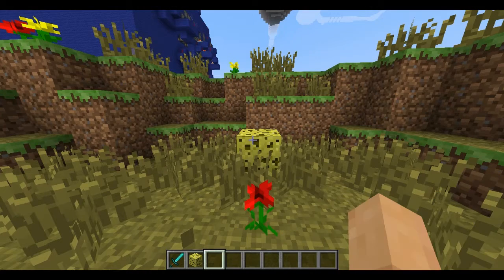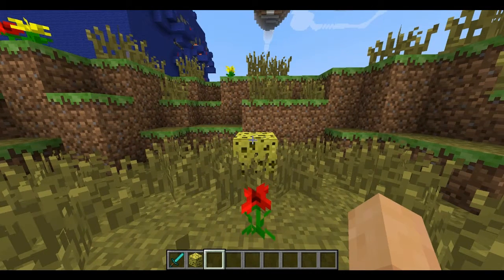Hello everybody, it's Megan. Today I have a new recent project for you. So there's a mod out there called the Lucky Blocks mod. And so what are the chances of it spawning eggs or snowballs that drop chickens and diamonds? So I went ahead and reinvented that.